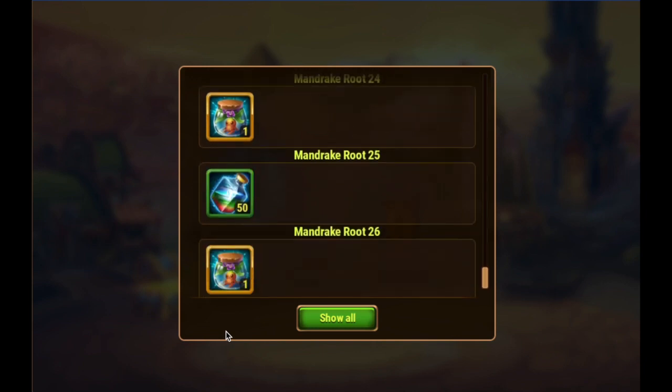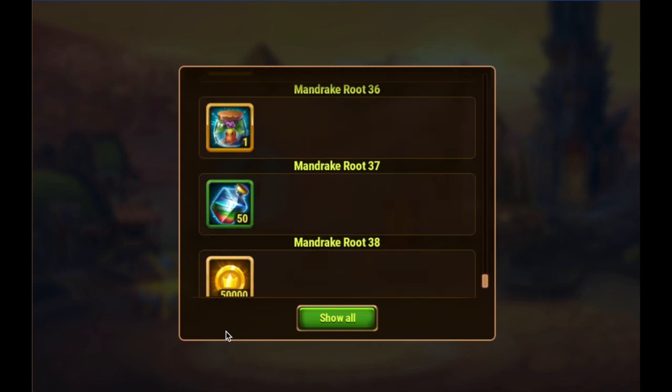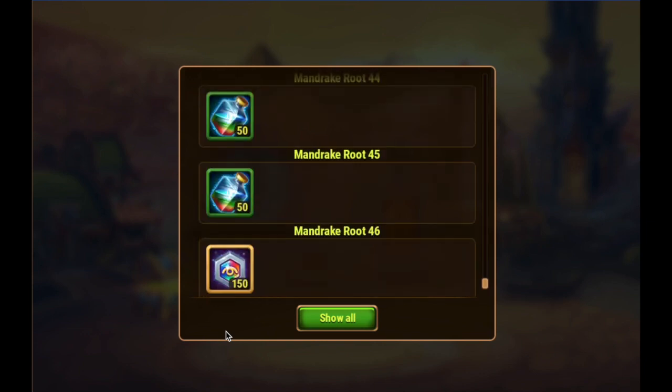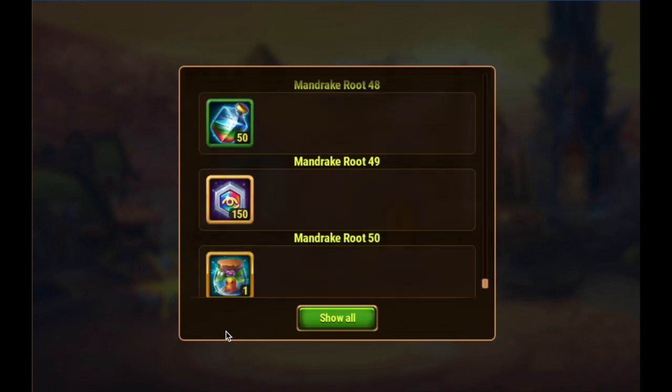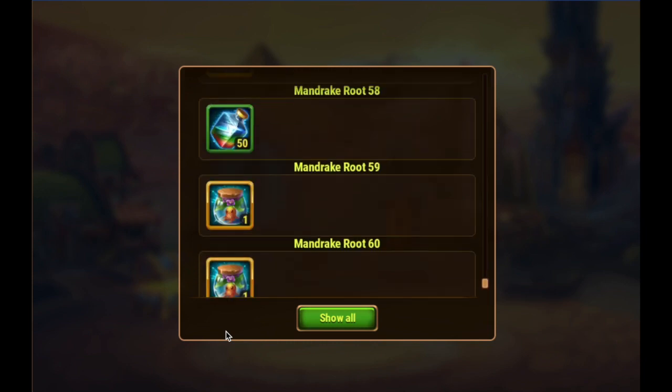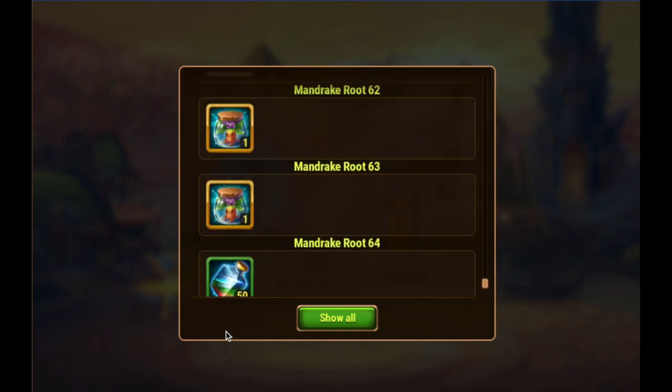Titan Potions, and it looks like we are getting a lot of these Mandrake Flowers, some Titan Skin Stones, gold, and it looks like that's mainly what we are looking at — some gold, Titan Potions, Titan Skin Stones, and Mandrake Flowers.